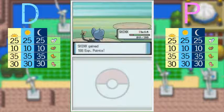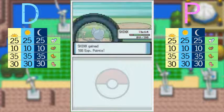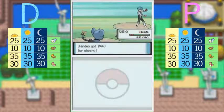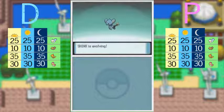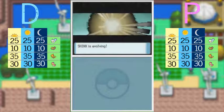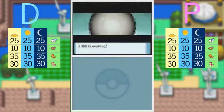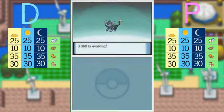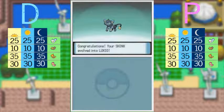Glameow is here. Anyway, the Pokémon is at level 15 — you know what that means. I didn't actually think this would be my first evolution, but I kind of spoiled it. Shinx is evolving! Shinx evolved into Luxio — this is our first evolution!